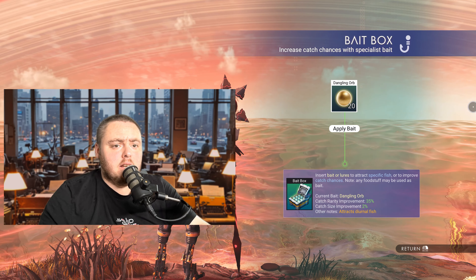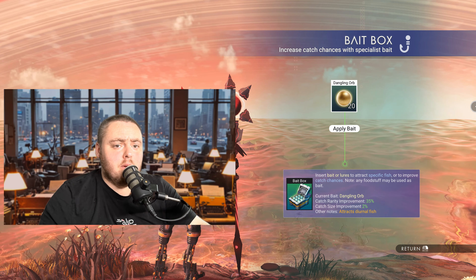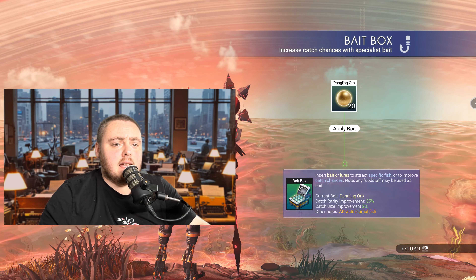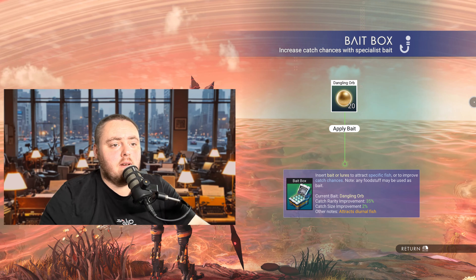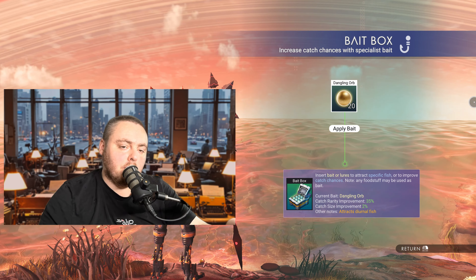Next up we have the dangling orb, which gives a catch rarity improvement of 35 percent, a catch size improvement of two percent, and under other notes it attracts daytime fish. So if you're on the dayside of a planet, use this bait for much better odds than if you used it on the nightside.